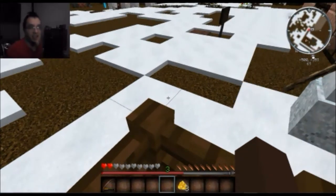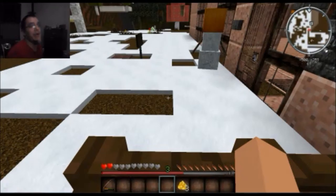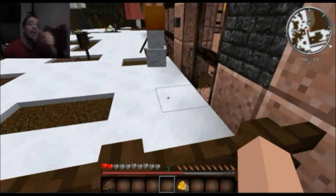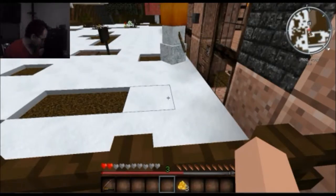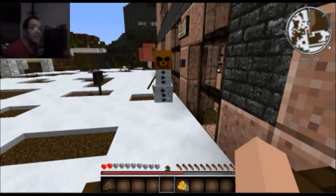Hey guys, it's Tchalla here for more Minecraft edition. This time for a Halloween special. And as you can tell, up in the right hand corner, I have a mod on here. It's the Zans mini-map. And that is a scary, scary looking snowman.